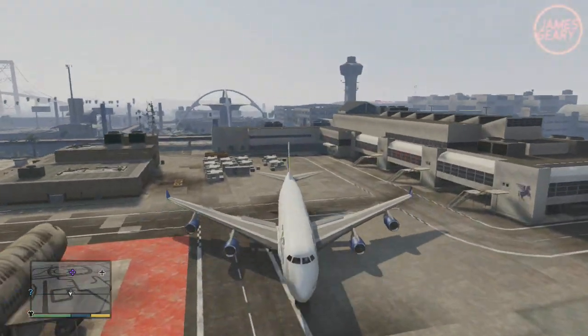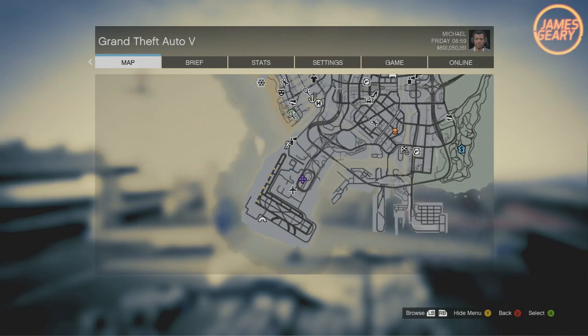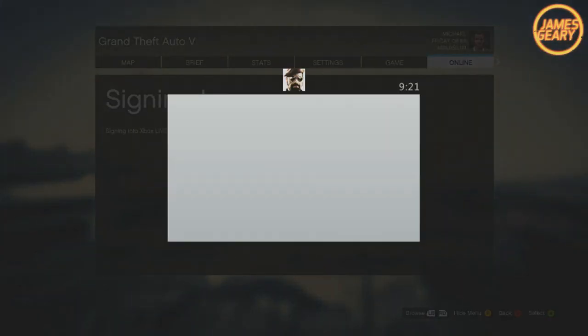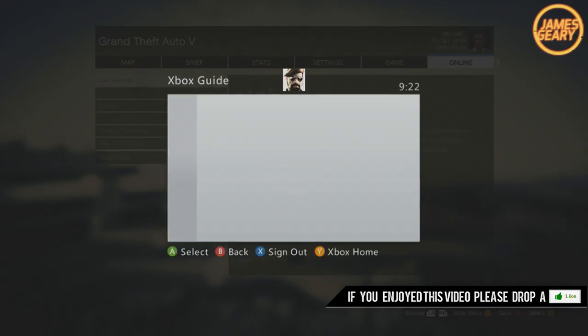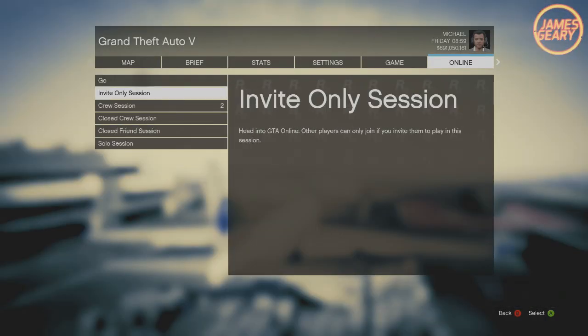The next step is going to be a little bit different again for PS3 and Xbox. Open up your online and head over to GTA Online. If you're on Xbox, you have to put your router or Ethernet cable back in and connect back to Live. Or if you're on PS3, simply sign back in, and then start up an invite-only GTA Online session. Sometimes it may ask you to download an update — simply download the capture update and continue to online.